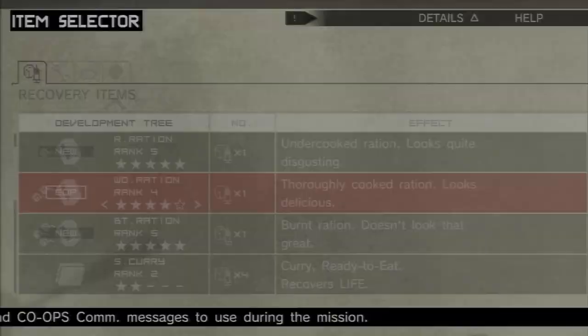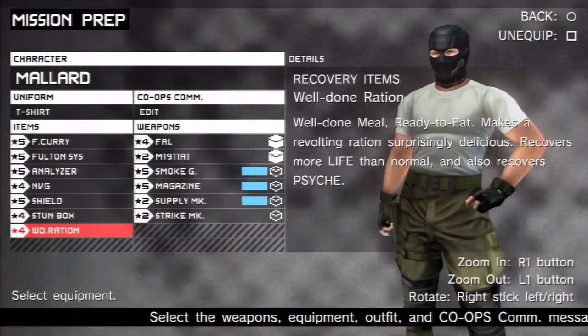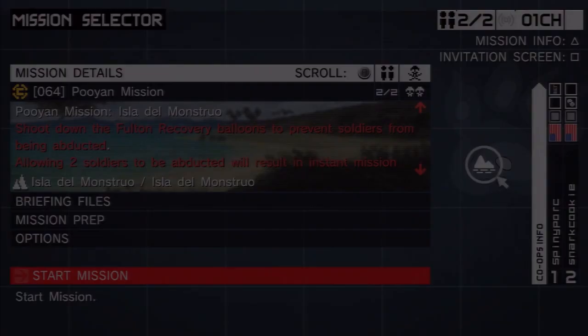In a previous video update, I said that you can only carry one well-done ration. That was a lie. You can carry four like normal. I thought I could only carry one because I only have one well-done ration — cause you have to make more to even have them. It's not like you make one and then Mother Base cooks those. You have to cook it yourself every time you want more. That's obnoxious.